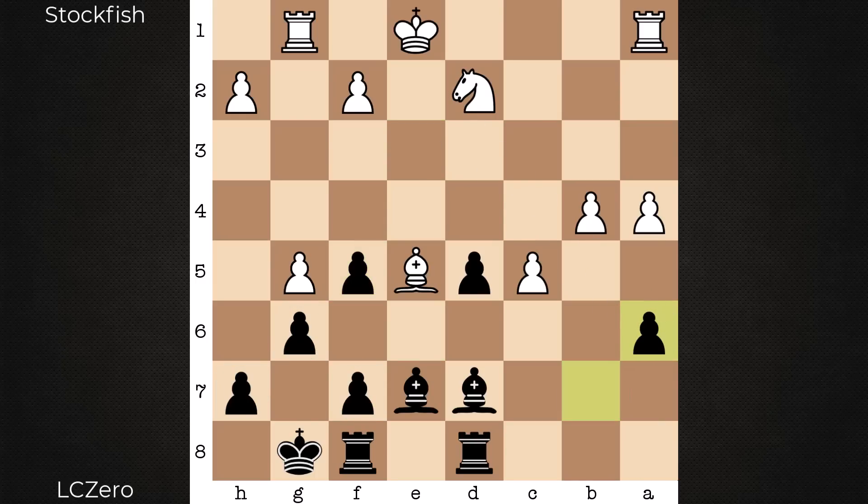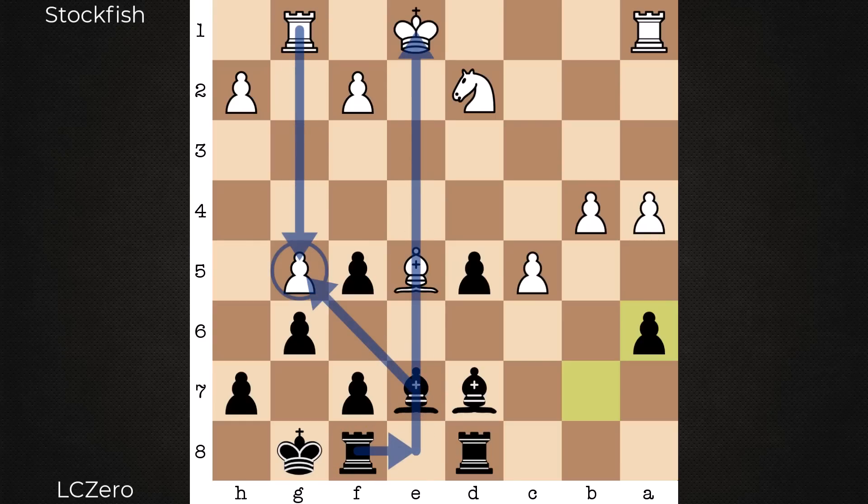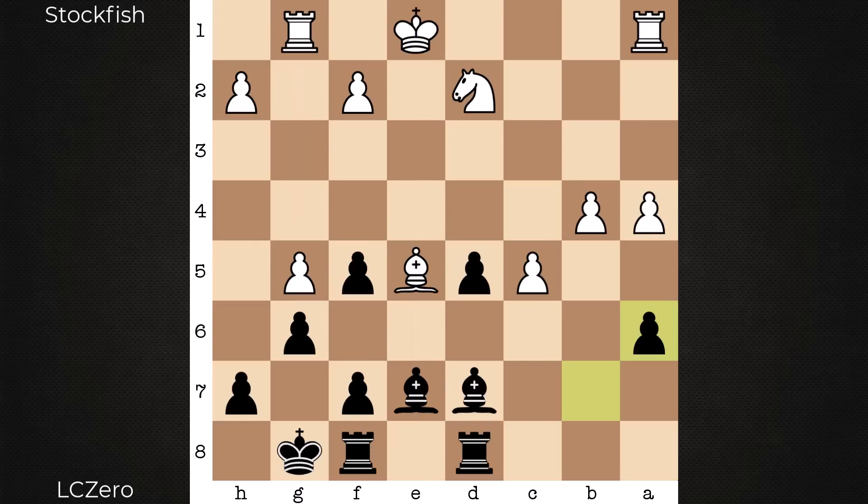Why not exchange queens? In this position there would be two ways for Leela to crack open the position. Number one is a5, breaking down c5. And number two is the idea to sacrifice on g5 and then get the piece back with rook to e8. Even though the queens are not on the board, these four pieces can still be enough to drum up some trouble for that white king. So in this game, no queen exchange. It's first f4, cutting out one potential idea. At this point Leela says, no thanks — let's keep the queens on.